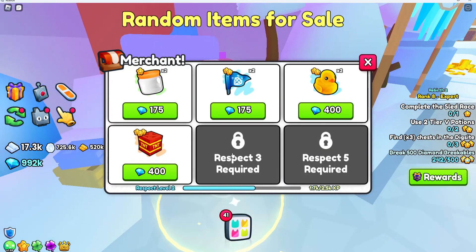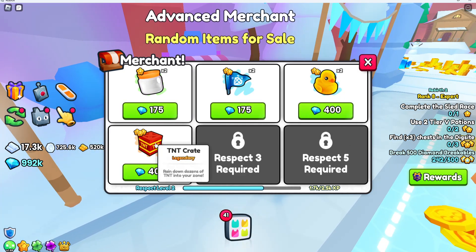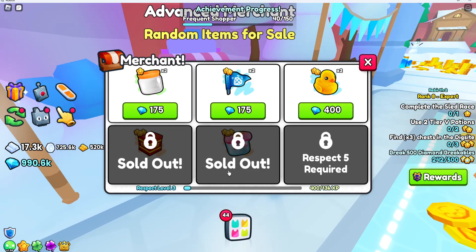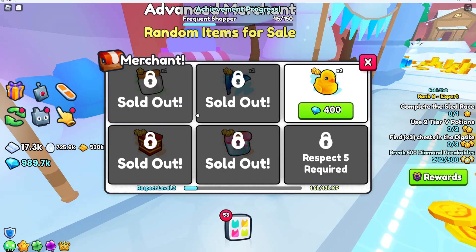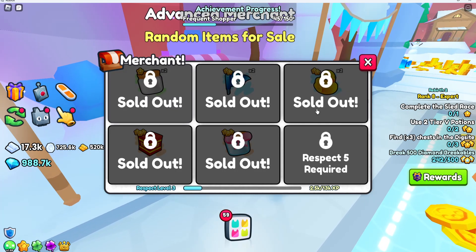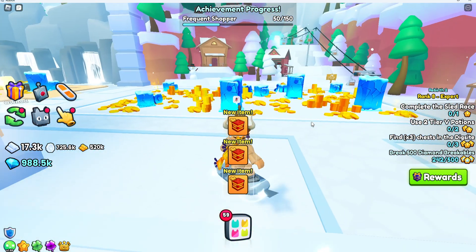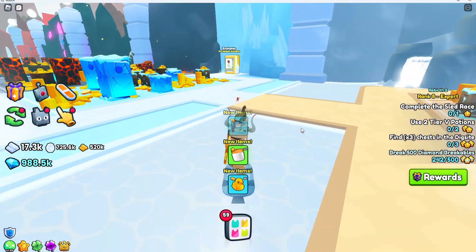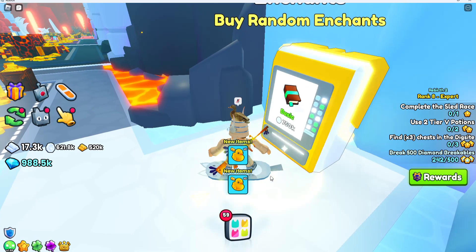Right here is the advanced merchant. I'm going to buy everything they have — you don't have to, it's just because I have diamonds to spend and I want to get to respect level 5 to see what that reward is, because it might be super good. Then here's an enchant vending machine where we can buy four.